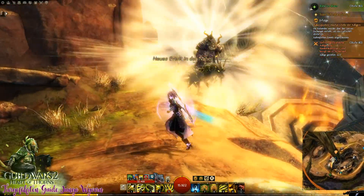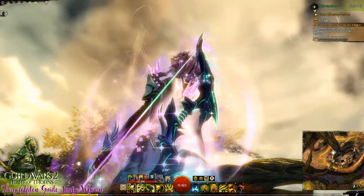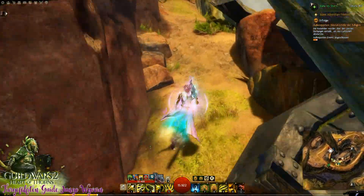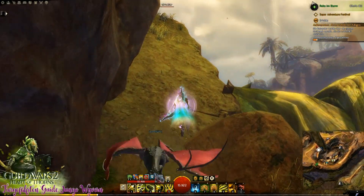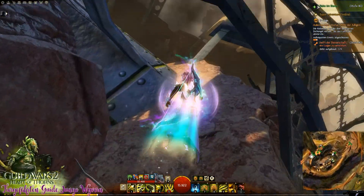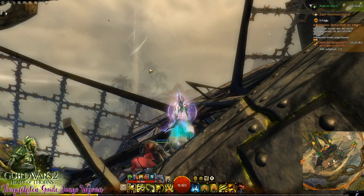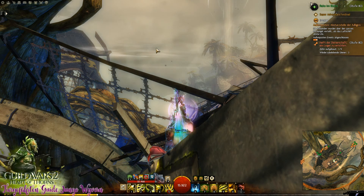Jetzt schauen wir, wo die zu finden sind. Der Feuerwyvern ist der leichtere Part von den zwei Wyvern-Typen. Wir gehen erst mal hier von der Wegmarke aus hoch. Über Tag ist es hier eigentlich kein Problem, weil man keine Gegner hat. Nachts ist es dann nochmal was anderes – da könnten hier so ein paar Ranken sein. Was auch noch zu sagen ist: Die Aufwinde, die ihr gebrauchen müsst, sind über Tag schwieriger zu sehen. Die großen sieht man noch gut, aber die kleinen sieht man kaum.